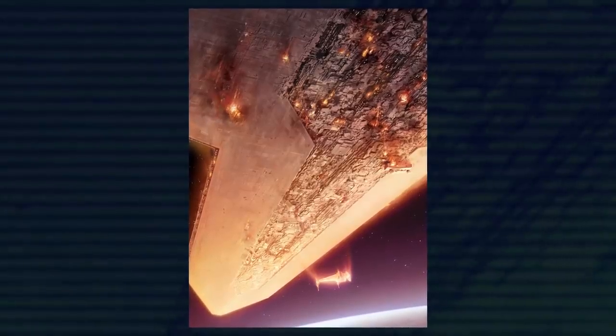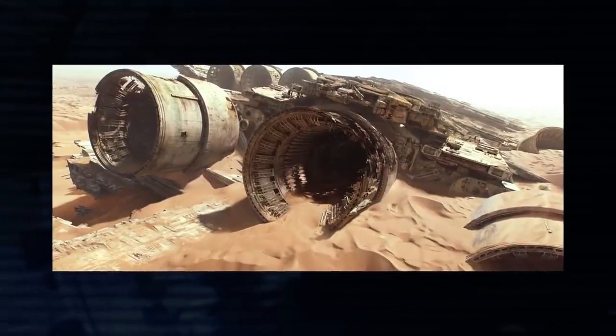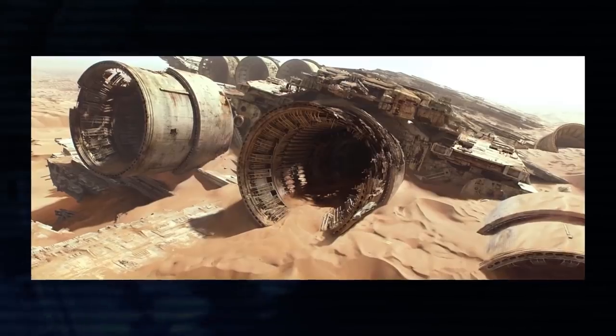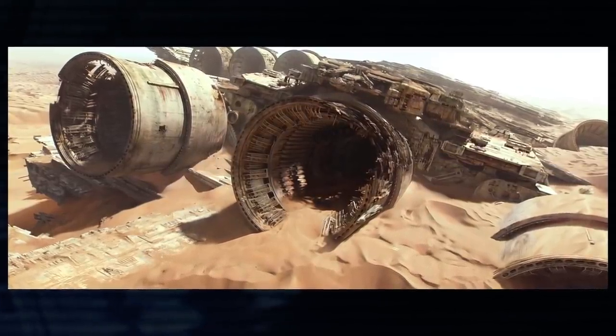During the Battle of Jakku, the Starhawk Concord, under the command of Commodore Kirsta Agate, was able to drag the Super Star Destroyer Ravager down to the planet's surface, where it would remain for 29 years until Rey eventually flew the Millennium Falcon through it.